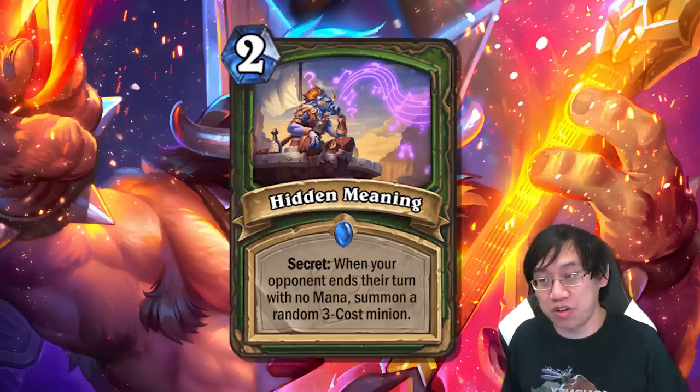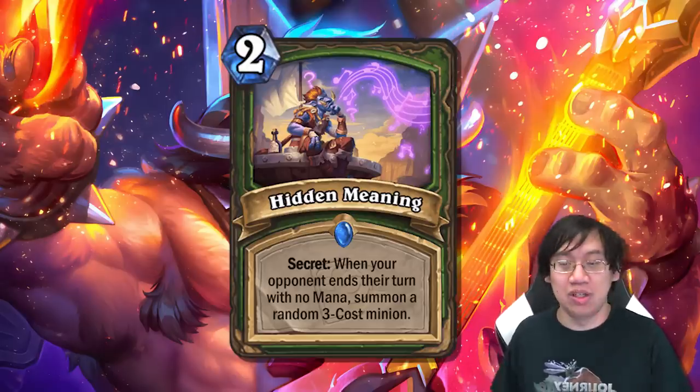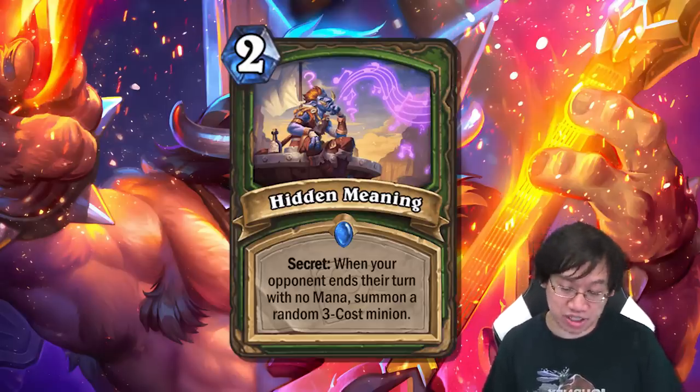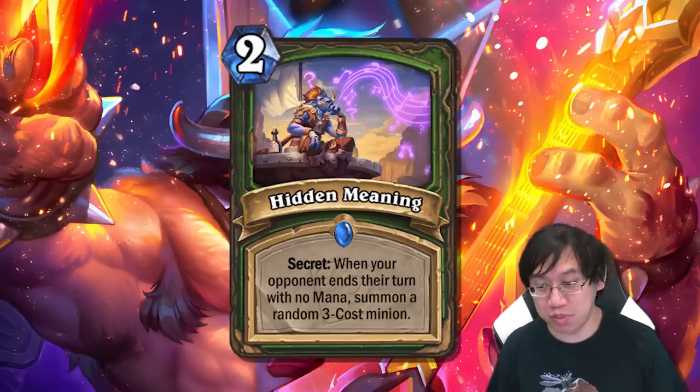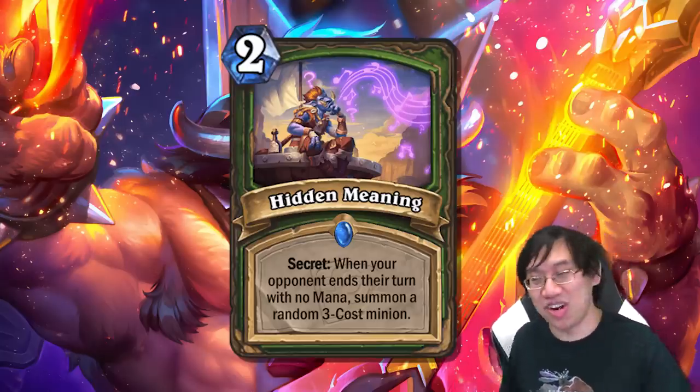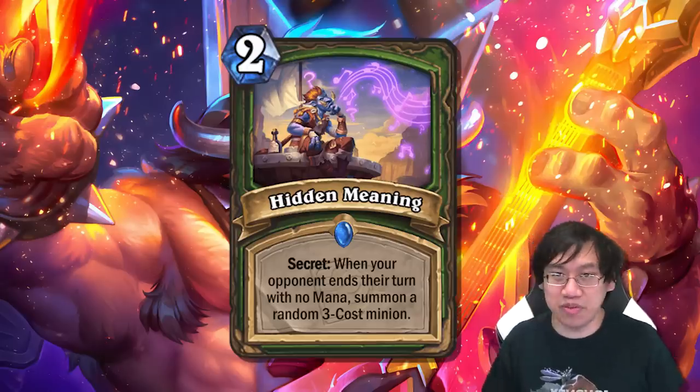That's assuming your opponent spent all their mana, which you can't assume. If there were secret synergy, Hidden Meaning might actually have some value to it, but it's too variable and not good enough to actually see play.